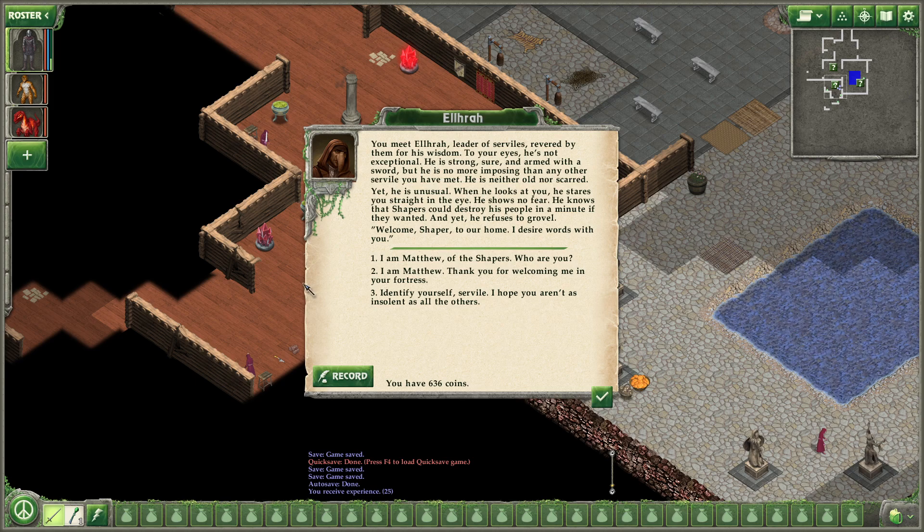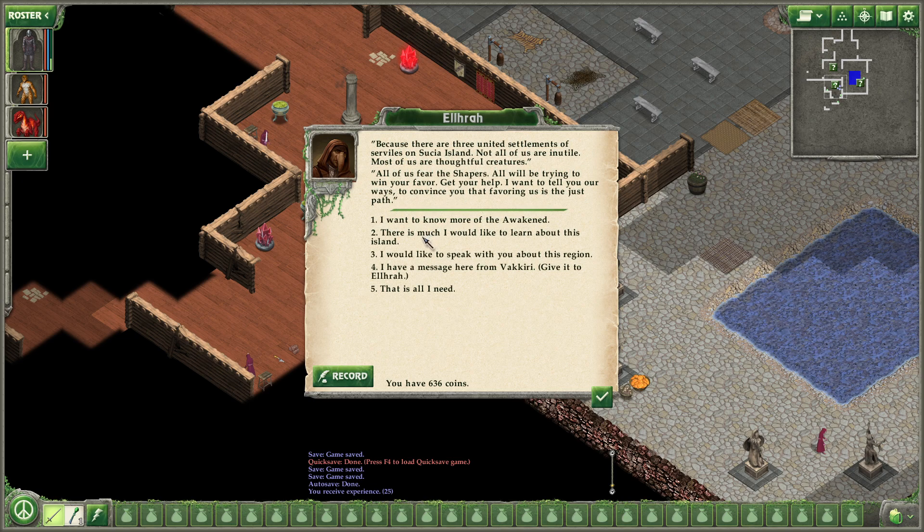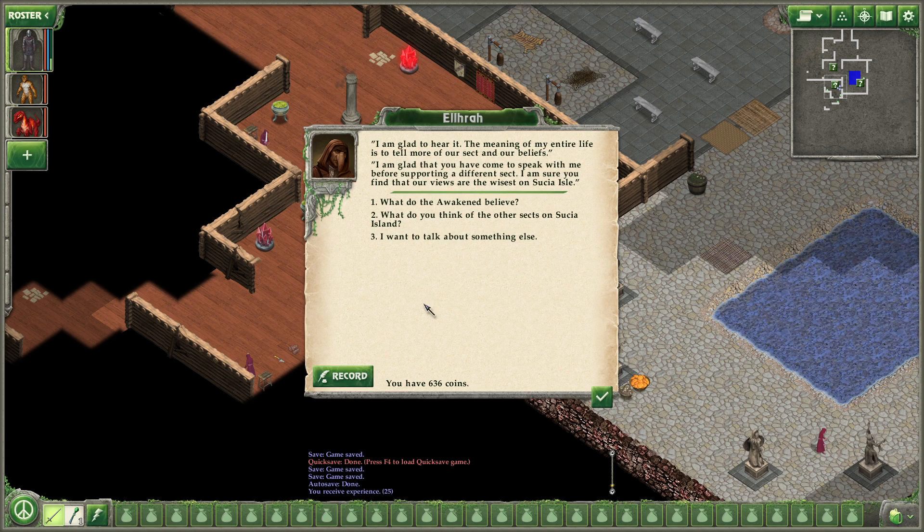I am Matthew of the Shapers. Who are you? I am Elhorah, founder of the Awakened. Since I heard of your arrival on our isle, I have eagerly awaited your visit. We have long feared the return of your kind. We Serviles were forced to think for ourselves, and we hope you will listen to all we have learned. Why is this so important to you? Because there are three united settlements of Serviles on Susia Island. Not all of us are inutile — most of us are thoughtful creatures. All of us fear the Shapers, all will be trying to win your favor. I want to tell you our ways to convince you that favoring us is the just path.